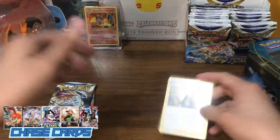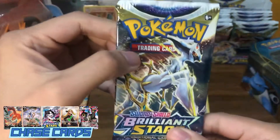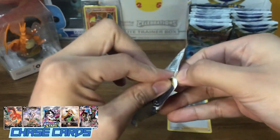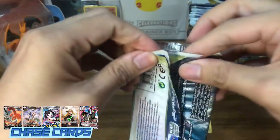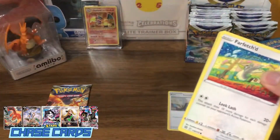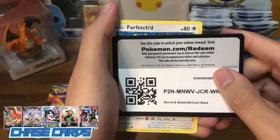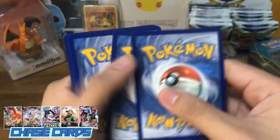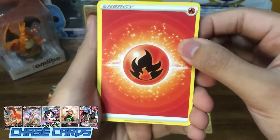We can consider this as a hit since we're only opening three packs. Next pack would be the Arceus pack. Brilliant Stars has not disappointed us yet — I'm very optimistic with this booster box that it will actually give us more hits in the future, since the ratio we're looking at is one booster box equals to 12 hits. We actually just got two on the last video, so hopefully we do get more in this video.